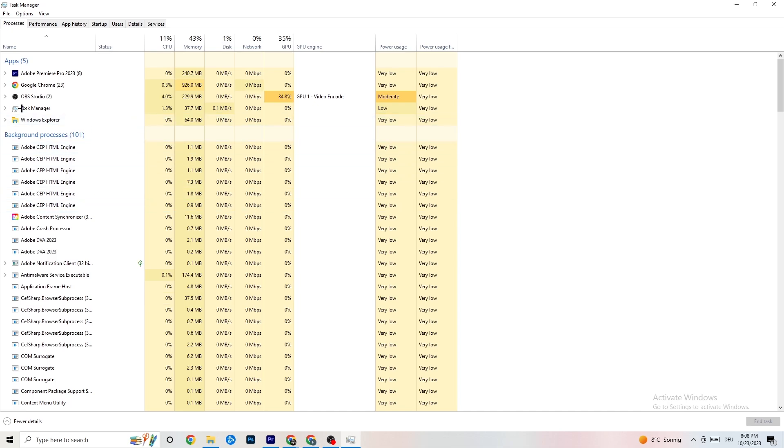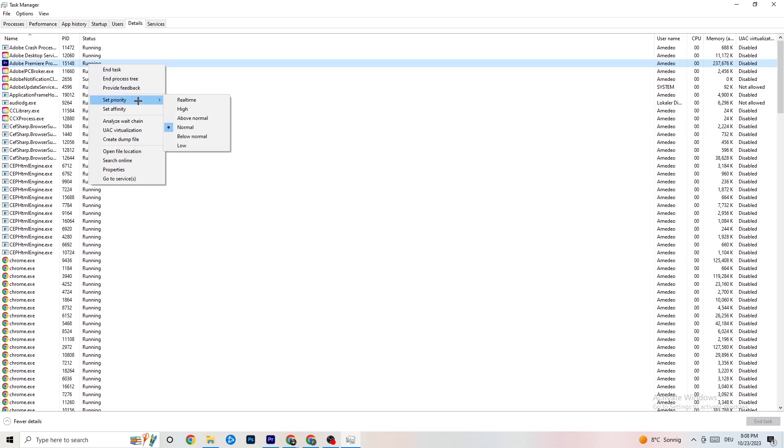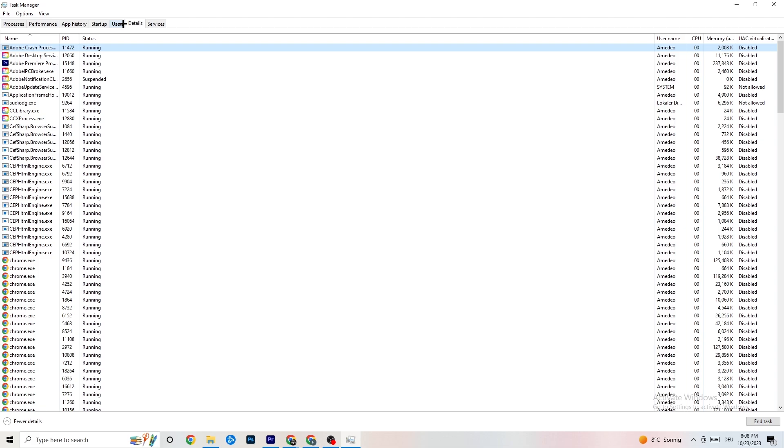Click on 'Details' in the top left corner of Task Manager, then search for your game. Do the same thing I'm doing to Adobe Premiere Pro — right-click it, hit 'Set Priority,' and change it from Normal to High or Real Time. Check which works better for you, hit Apply, and exit.